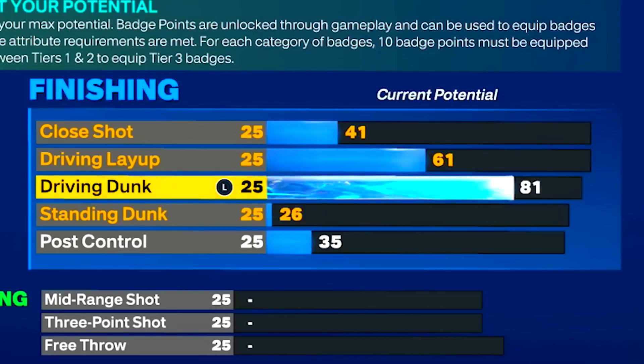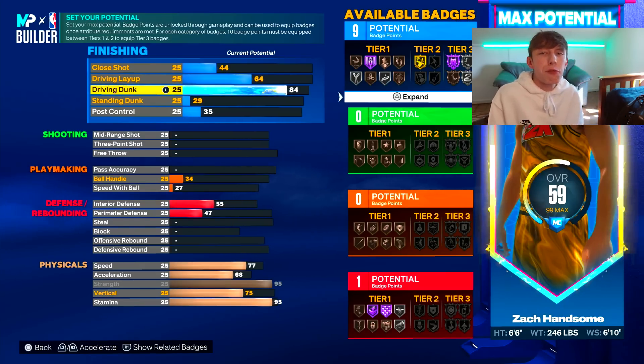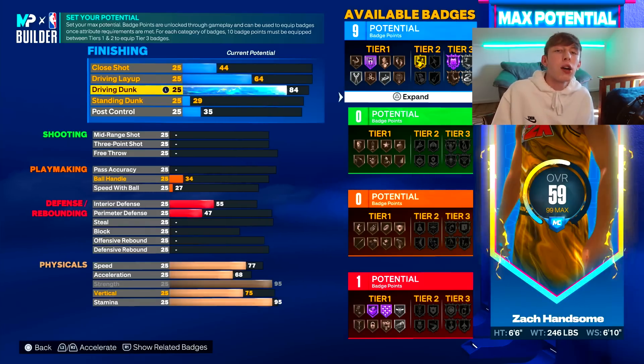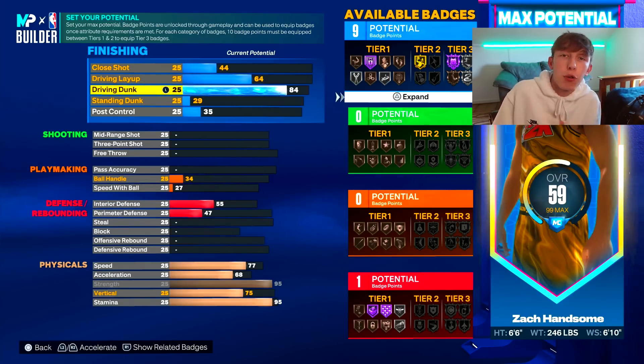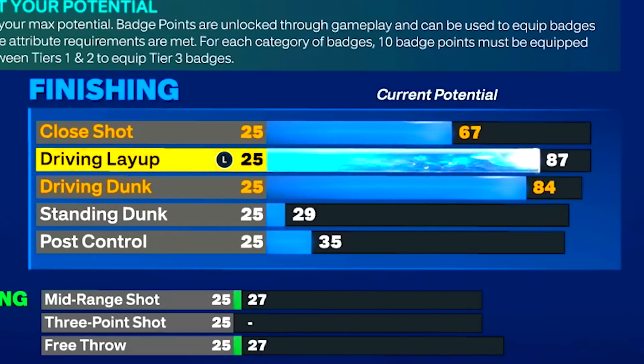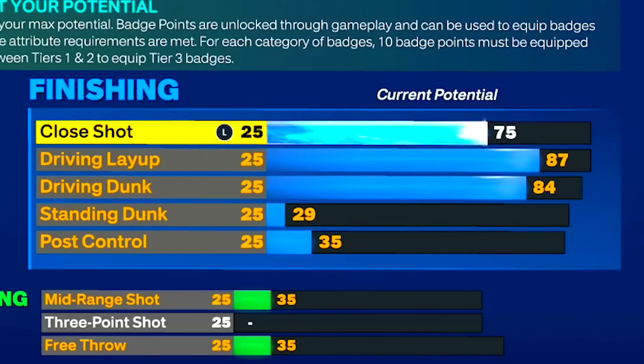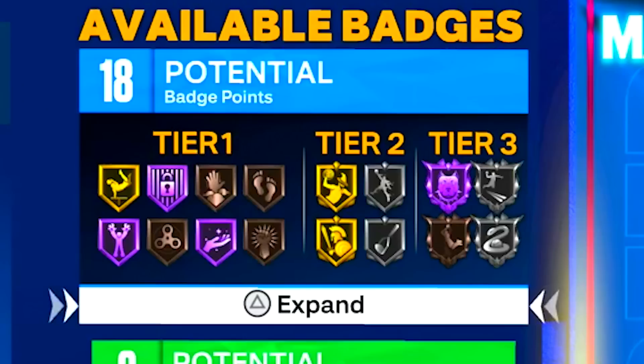Now on to the fun part. For driving dunk we're going to get this to an 84 to unlock contact dunks. Badges are very important — we're shooting for 18 finishing badges so we can get everything we need to make the slashing really good on this build. We're going to upgrade our driving layup to an 87, and then upgrade our close shot to a 75, which gives us exactly 18 finishing badges.